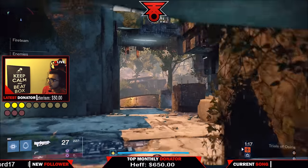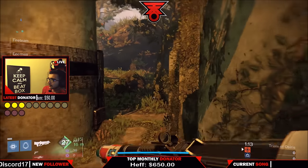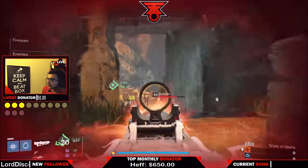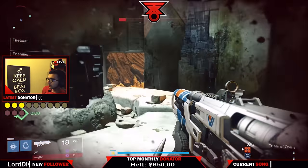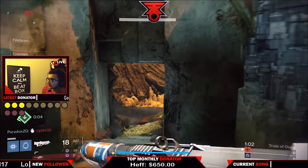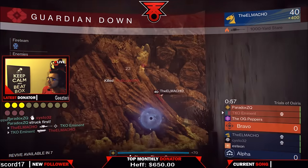I'm just going to say it straight up — it's a big advantage to have the side we have. We wanted to show you how to effectively use our side, and we're going to show you what you should do if you are on the other side. Now, in terms of the weapons you want to use for this map, we definitely recommend having long distance weapons like a pulse rifle or scout rifle.